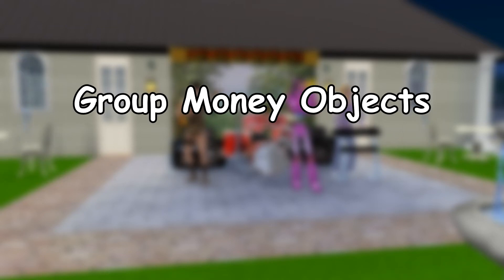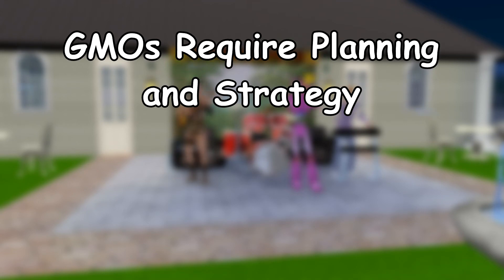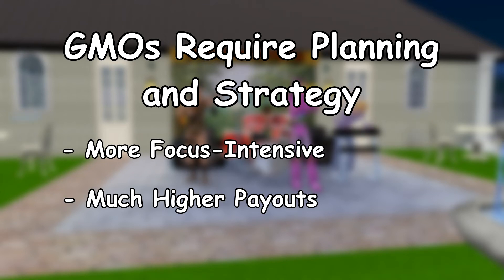Now, solo money objects are nice, but we're only beginning to scratch the surface when it comes to making money. Group money objects, or GMO, are activities that require you to cooperate with other sims to reach a common goal. These tasks are complex enough to require some kind of plan of action, making these objects much more focus intensive than solo money objects, but with a much higher reward. Since these objects are more complicated, it was a lot harder to gather data. I've done quite a few test rounds for each, and I believe I've gotten some accurate numbers.